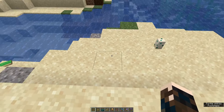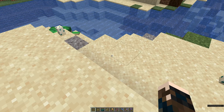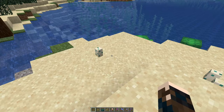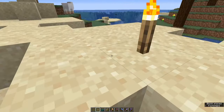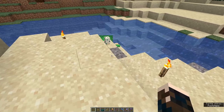Zombies and all their variants want to break turtle eggs — that's zombies, zombie villagers, husks if you're in the desert or near the desert, zombified piglins, and drowned. So you want to protect them. You could light the area up so at least you won't get anything spawning nearby, and then wait and try to fight them off.